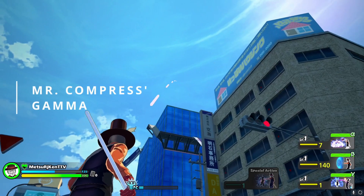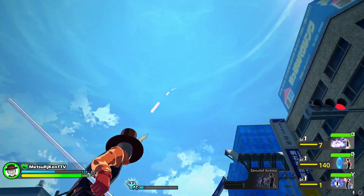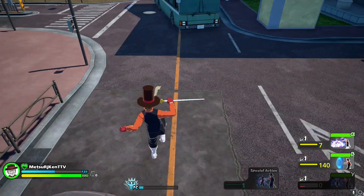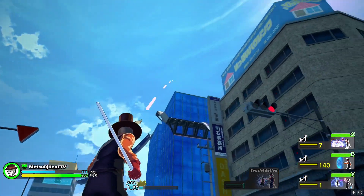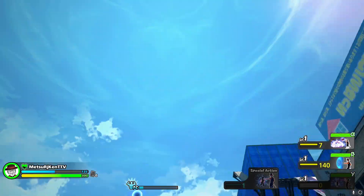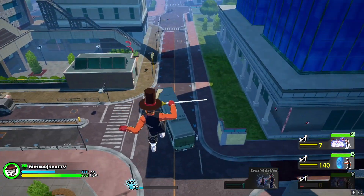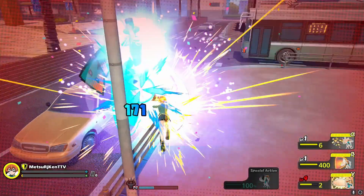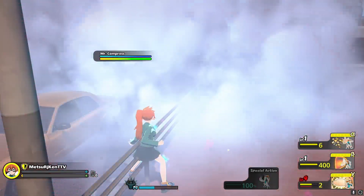Lastly, Mr. Compress' Gamma allows him to snap his fingers, causing a small AoE attack from the burst of smoke that he leaves behind, as he launches himself into a random direction. The direction he goes in, however, can be followed if you're swift enough to catch the sight of the flying pebble that he's in. Now, when it comes to shutting this down, as long as you hit him with a melee attack, you're able to stop him from flying off.